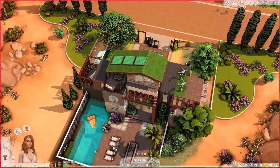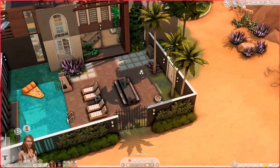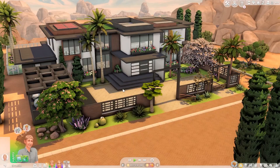On the back we have a pool, some lounges, and some dining spots. That's it for the St. James house, and we're going to move on to the neighbor's house, which is the Landgraab's.